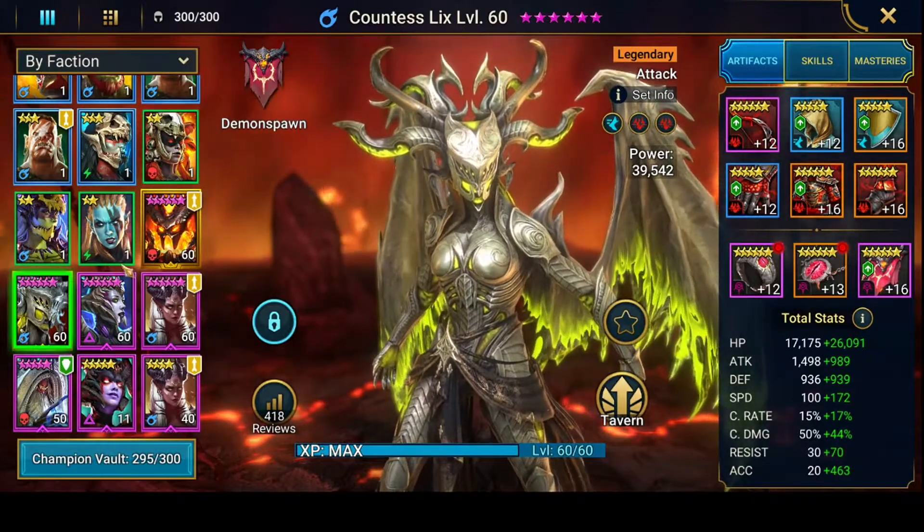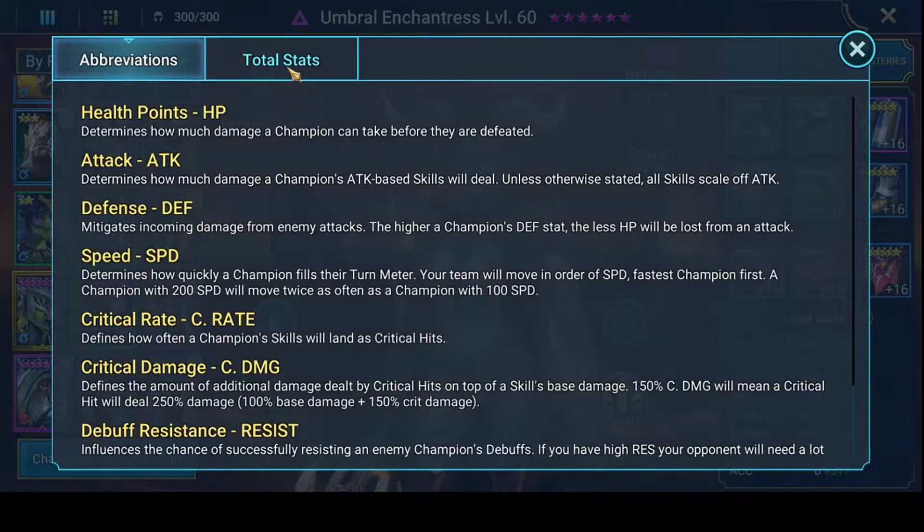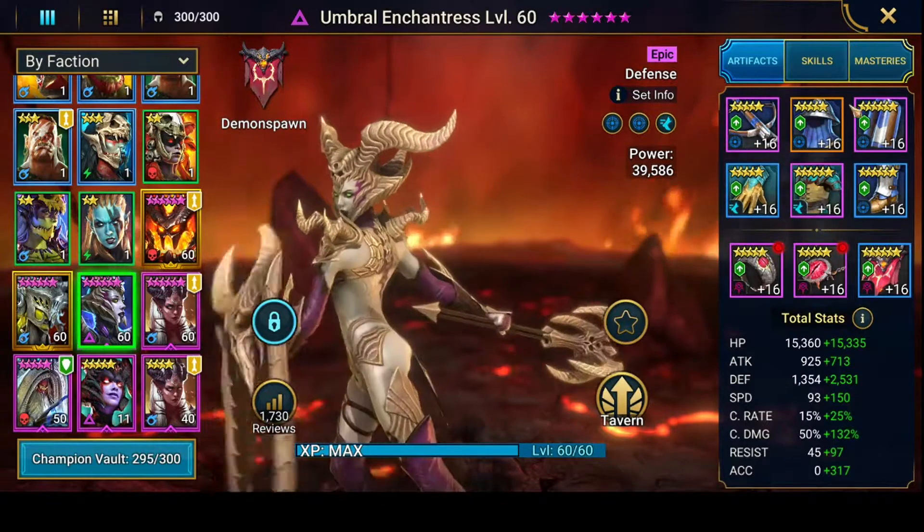For Umbra, you could do any type of build — you could really push up critical rate and damage as well to get her to do some more damage. She does hit pretty hard. Accuracy, defense, HP, and speed — that's what I go for personally.